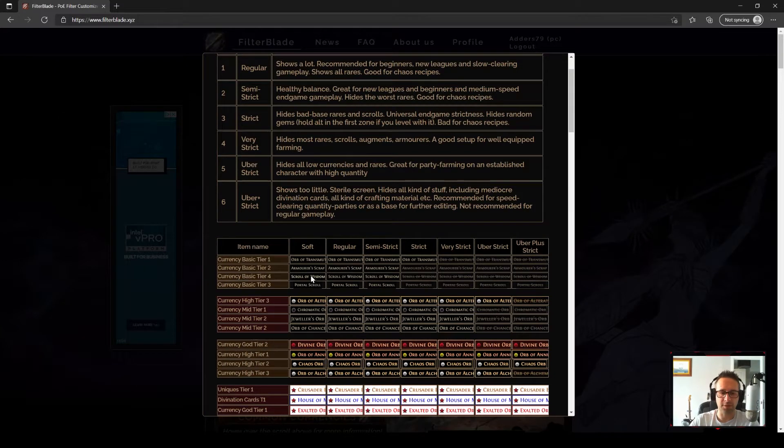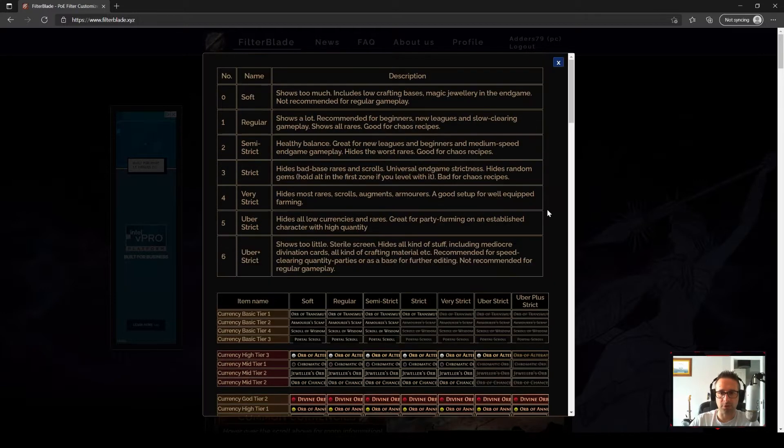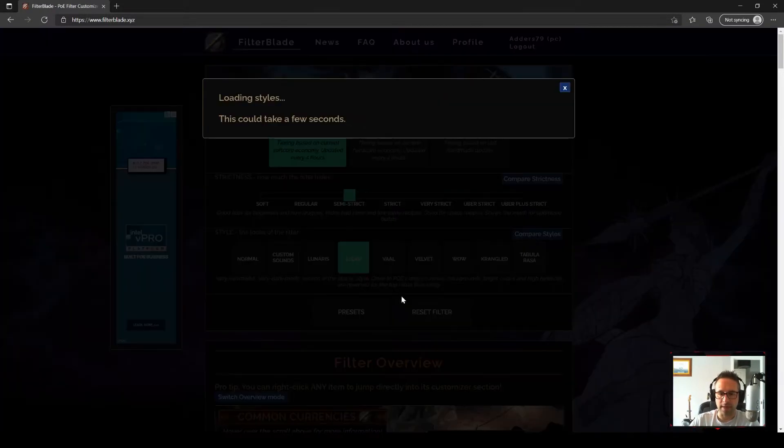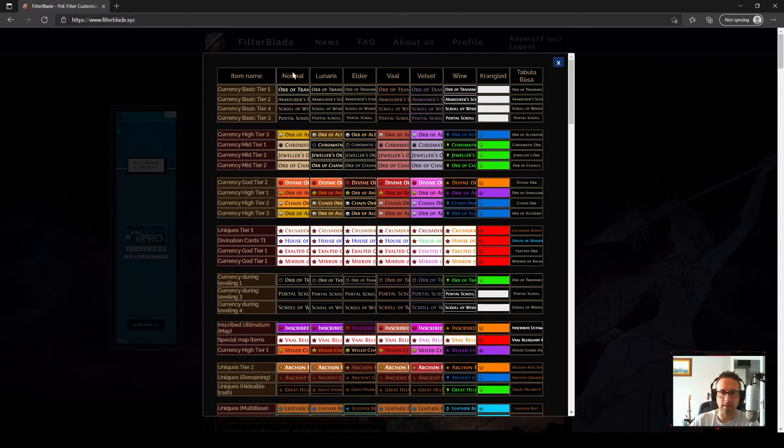From soft, it's basically everything. As you go up to uber plus strict, it basically pulls out any sort of leveling currency. For the purpose of a league starter build, semi-strict works really well as a base to start with. And if you compare styles, it shows the different colors of items depending on each style. Because we're going to be changing the color on items, I want a plain base, so we're going to go with Elder.